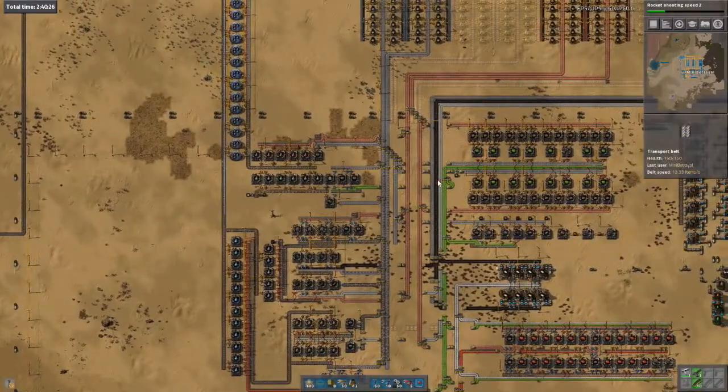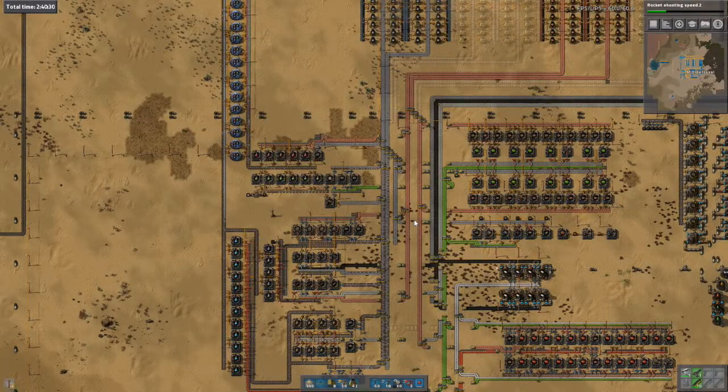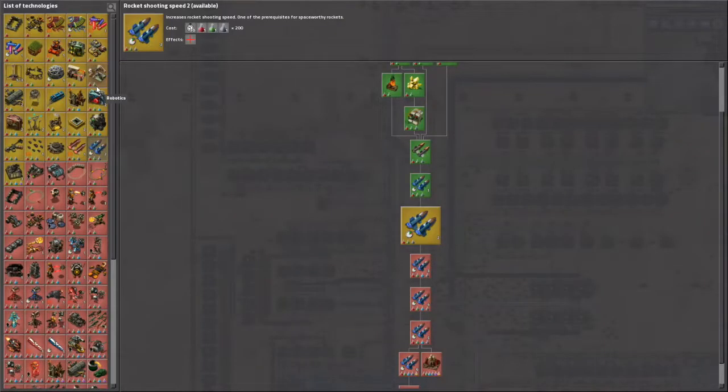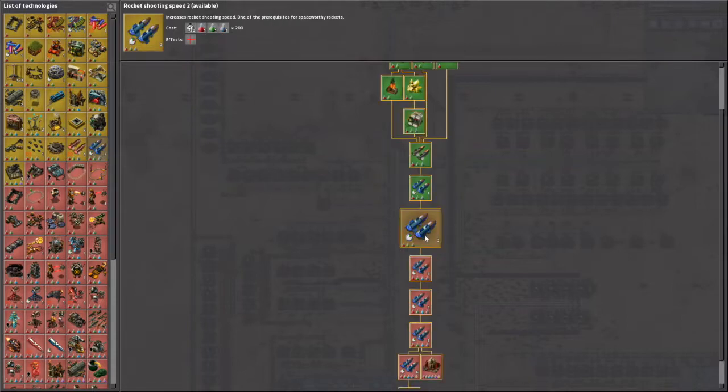After blue science is production science — have we unlocked that yet? No, we haven't. So we've got a little bit of time to have a look and think about what we want to do. Production science is unlocked with this one, the production science pack. Advanced materials 2, which we can now research. At the moment we're doing rocket shooting 2, then 3, 4, and 5.